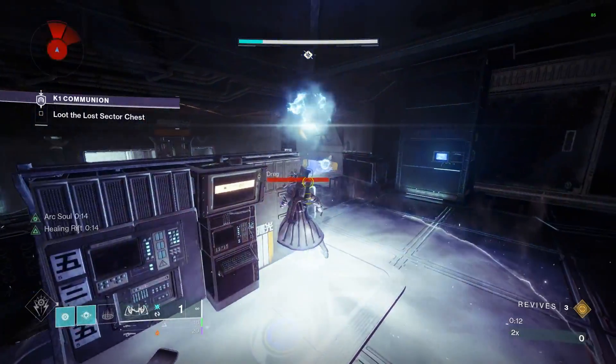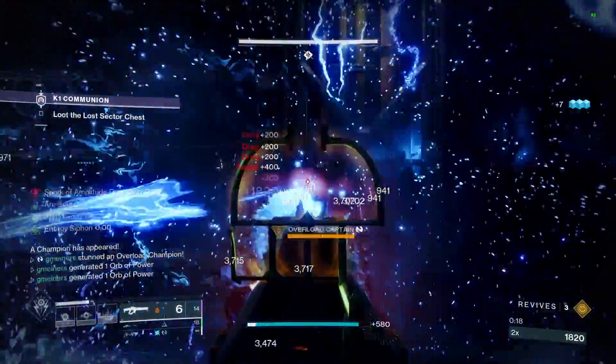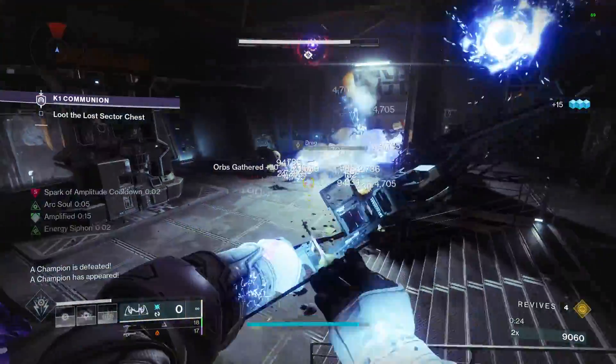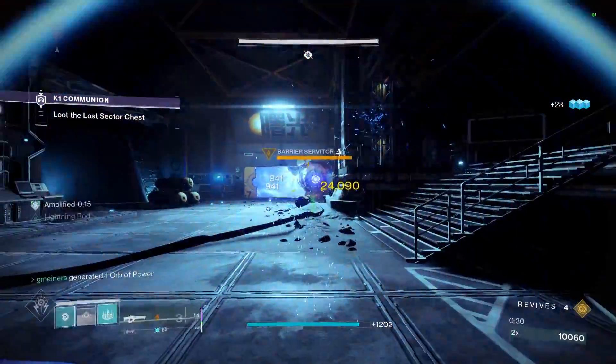In Season of the Lost, right before Witch Queen launched, Landfall got buffed for the Storm Trance super, and it became kinda cracked. I started using this a bunch with a couple of different builds just to change things up, and the main exotic I ended up running was actually Mantle of Battle Harmony. I feel like this thing is slept on by a lot of the community, and today we are finally putting it to use.